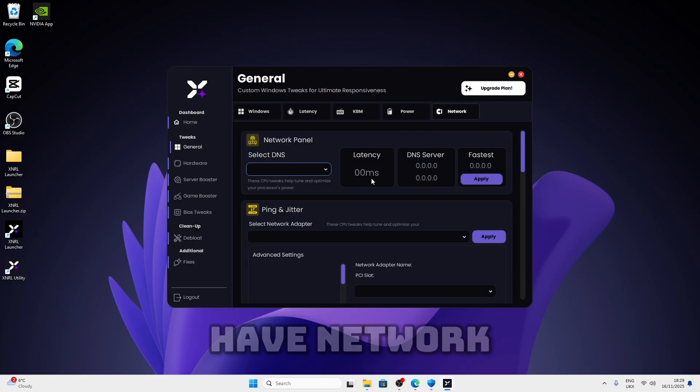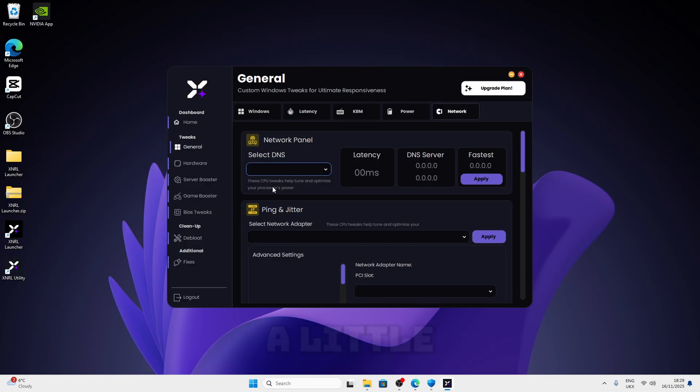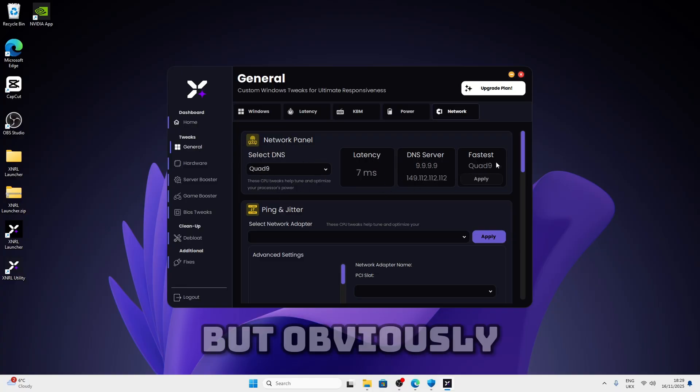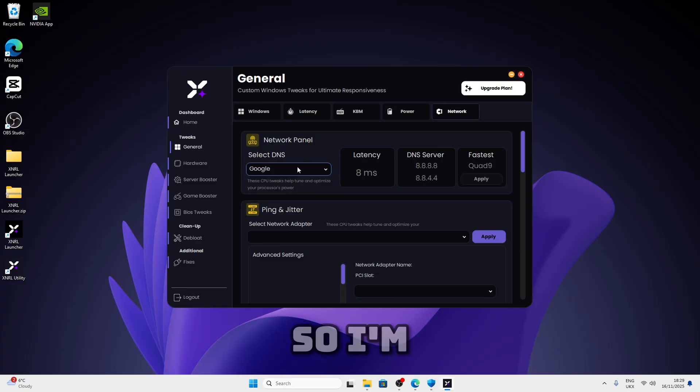Now we have network. I made it easy for you guys to apply network tweaks. Anyways, what you want to do here is just click on apply and then once you apply it will choose the best DNS for your PC. For example mine is Quad9, but I prefer using Google because it's the most stable, so I'm going to stick with Google.